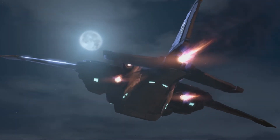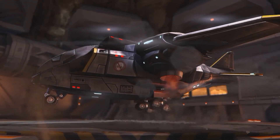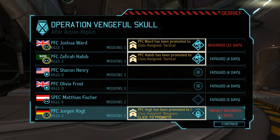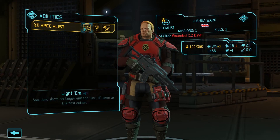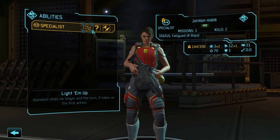Flying back — excavation's complete. Some base management coming up next time. Overall, really surprised we got the meld without too many casualties, though we did get shot a few times. Our sniper is fatigued, someone is gravely wounded for 24 days, but he gets promoted. We have some tactical choices: light him up versus running gun for our infantry. Running gun means standard shots no longer end the turn if taken as the first action — but you don't need too many people with it. Going with light him up for the ability to shoot twice.